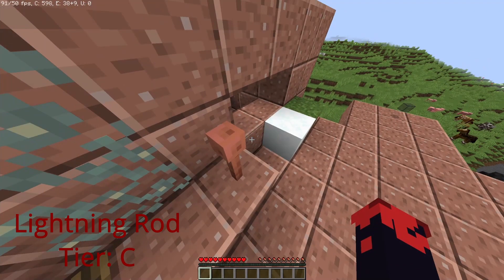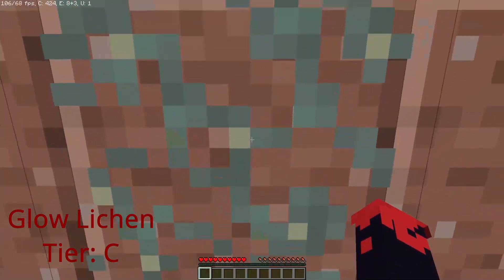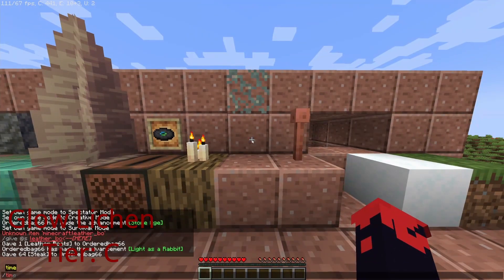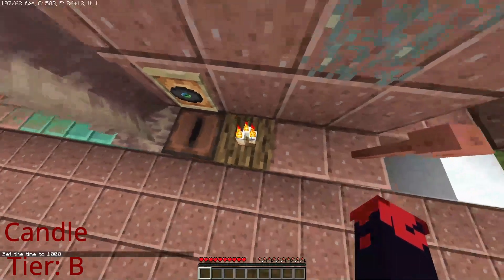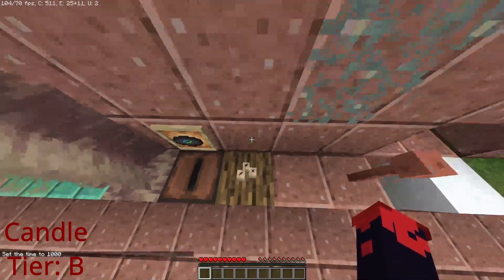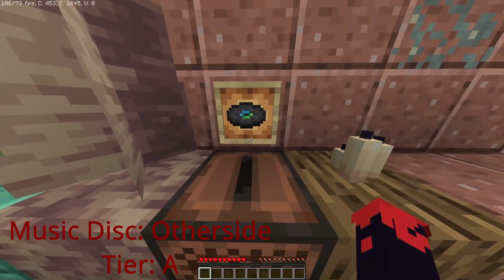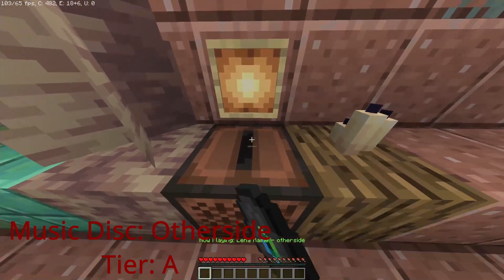Glow lichen is a type of vine that you can't climb, found underground. It gives off light, but only a little bit, so don't get too excited. The candle is kind of like a sea pickle — you can place four of them on one tile and they give off more light than glow lichen, but you have to light it with flint and steel.